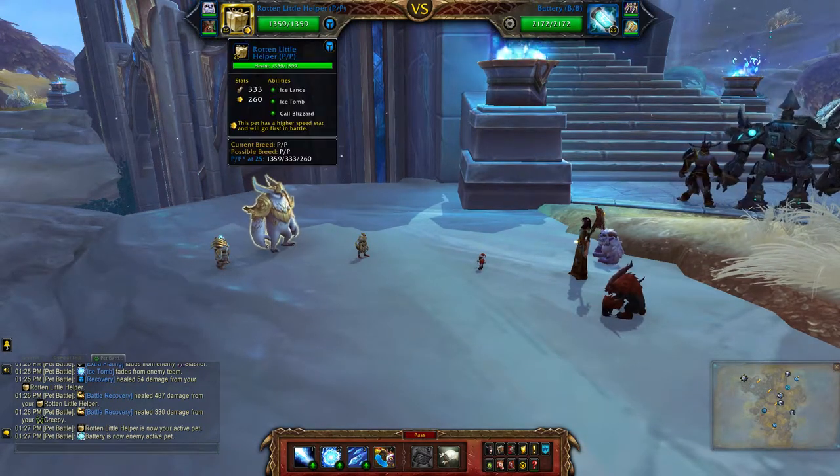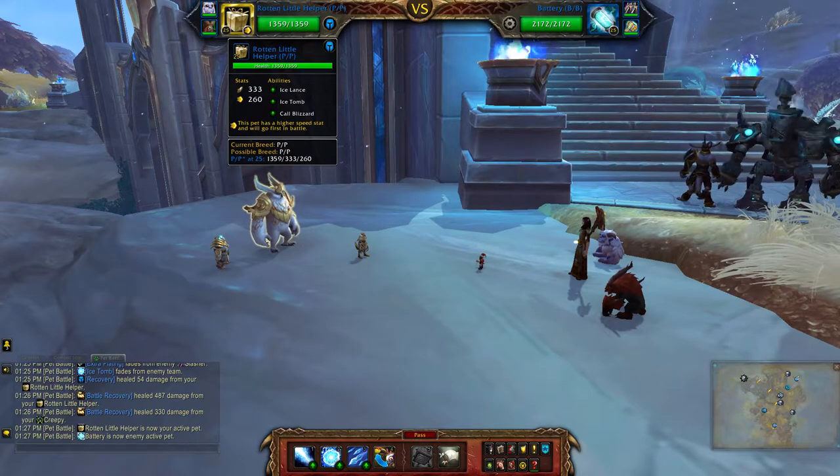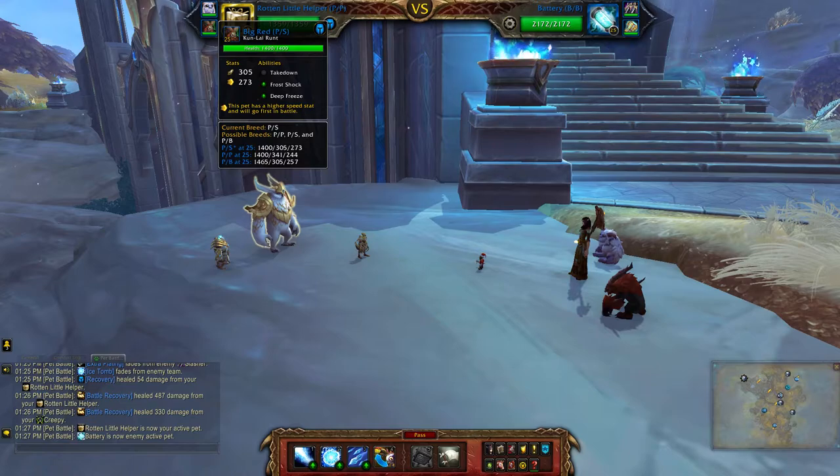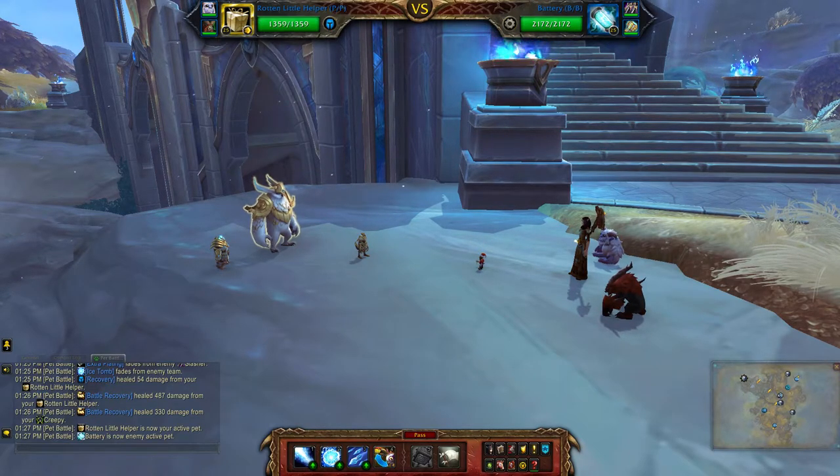For my humanoid team I'll be using the Rotten Little Helper, Whomper, and Kung Lei Runt. Pretty much a frosty themed winter veil event.